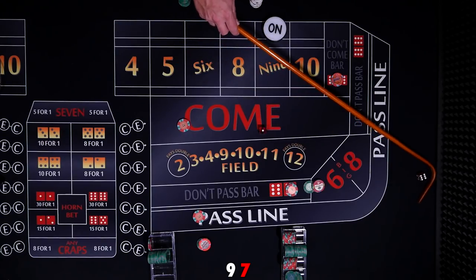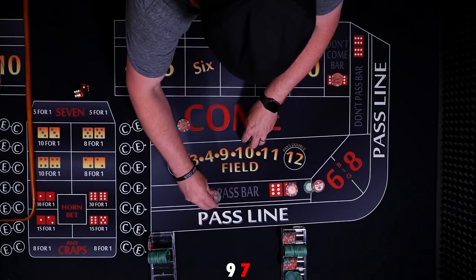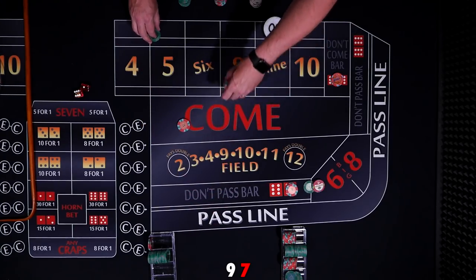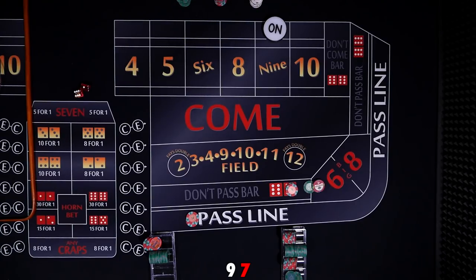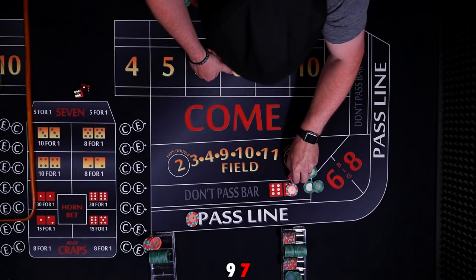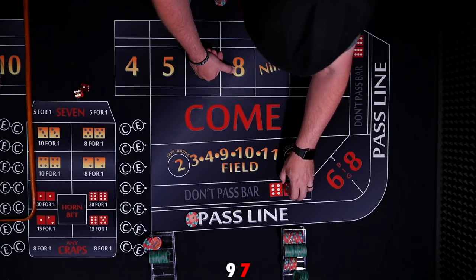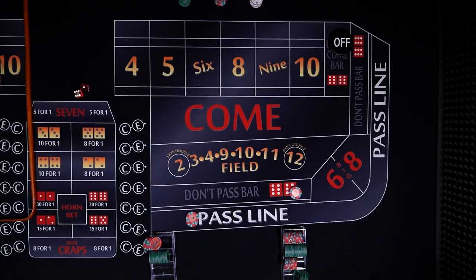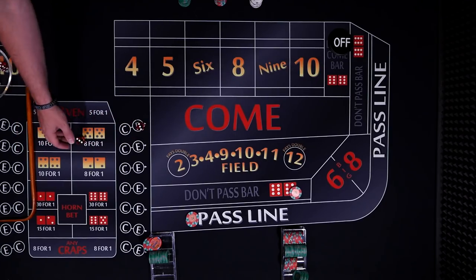And another quick seven. Who's shooting these dice? Well, that's right — that's me. Down comes the pass. We've got a loser here and a winner here. $60 wins $40 and $10 for the front.